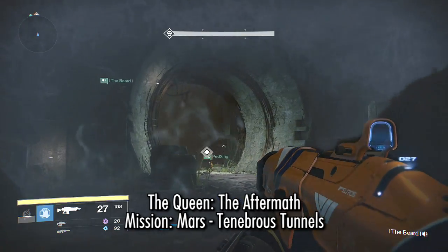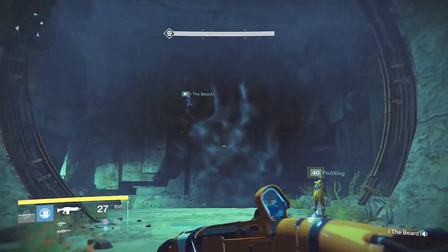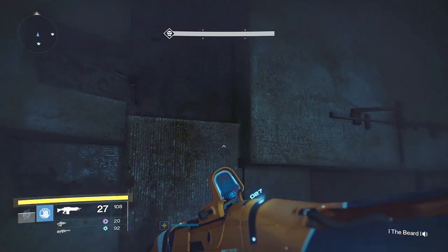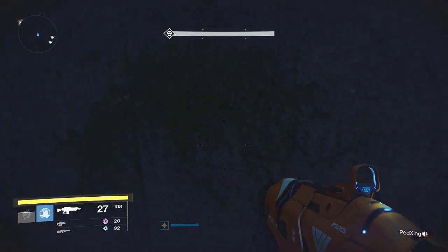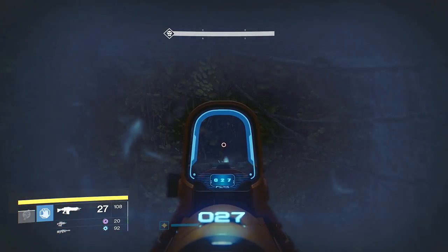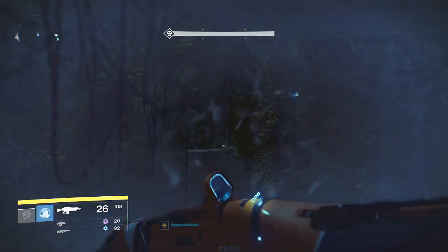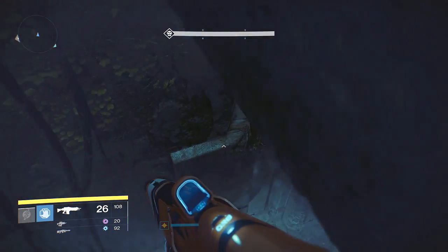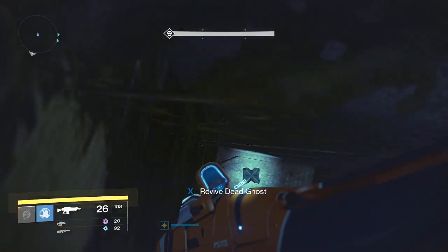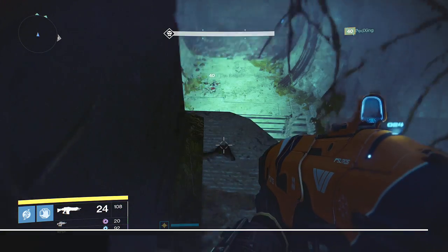This next one is called The Queen Aftermath. The best mission for this, and possibly the only one, is Tenebrous Tunnels on Mars — one of the later missions in the Taken King quest line. As soon as you come through the large gate bored through by the Taken, hop up onto here, double jump up, hook around the wall, and watch out for the roof as you jump across this huge gap, landing on this ledge right here. Then jump up across this small ledge and you can find the dead ghost there.